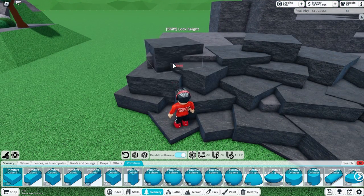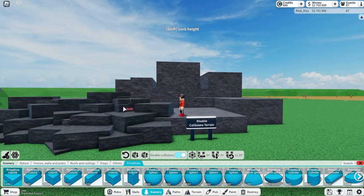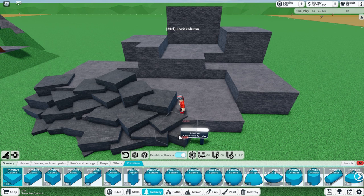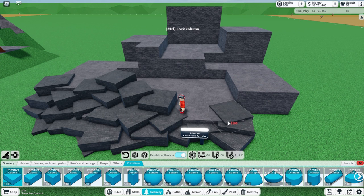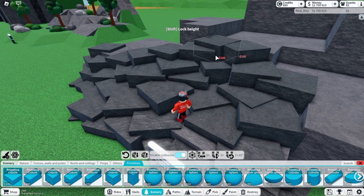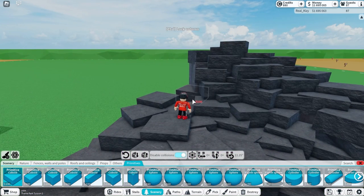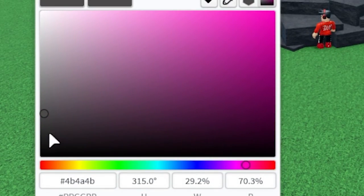Nothing needs to be rotated side to side — just rotate this way, which makes it really easy and fast. This is the fastest method for doing it with disabled collisions. It's okay if you leave some of the original terrain showing because you won't even notice after you paint it. We'll skip to when the whole mountain is done. Cover any bad-looking edges.